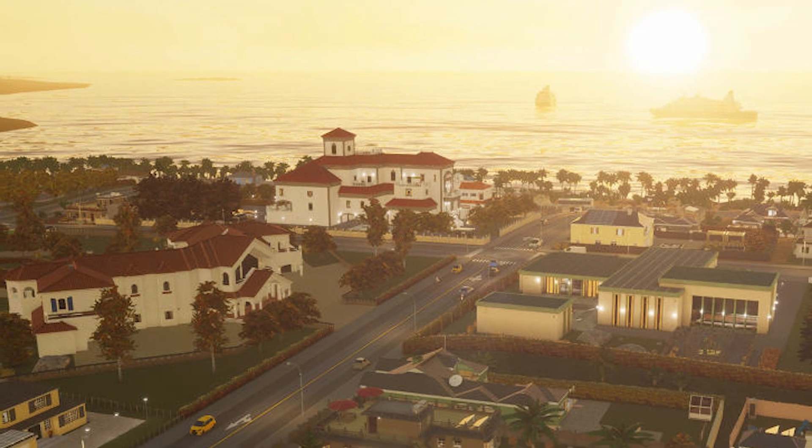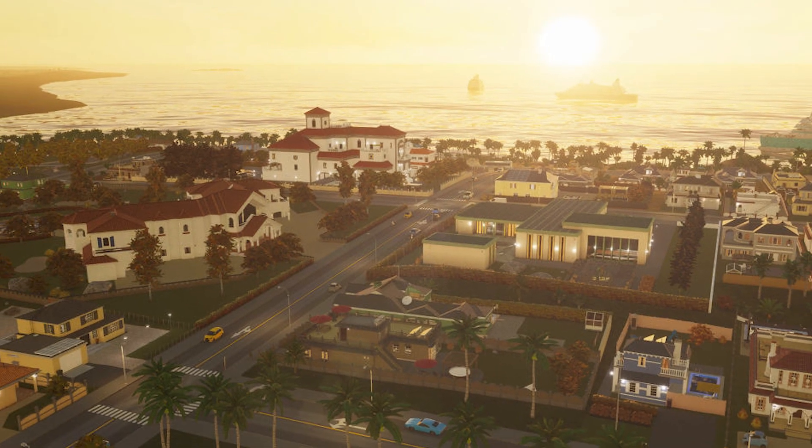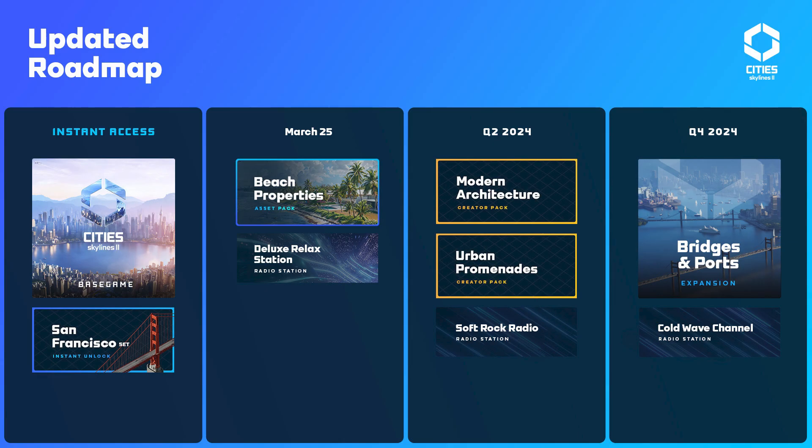Beach Properties is also available as part of the Expansion Pass Waterfront, which is included in the Ultimate Edition. The roadmap for March 25th includes the Beach Properties Asset Pack and the Deluxe Relax Radio Station. In Q2 2024 you get Modern Architecture, the Creator Pack, and Urban Promenades Creator Pack with the Soft Rock Radio Station. In Q4 2024 there's the Bridges and Ports Expansion and the Cold Wave Channel Radio Station. If you have the Ultimate Edition, you don't need to pay anything extra — it's all free. However, if you have the base game you will have to pay, and there are no prices at this current time.